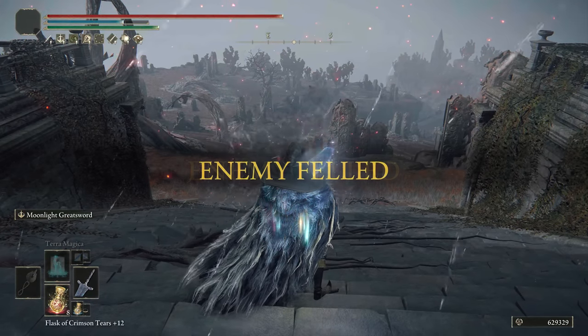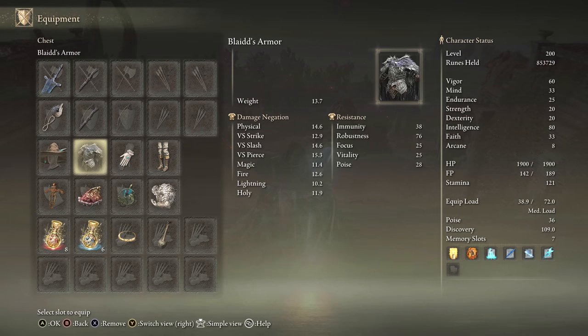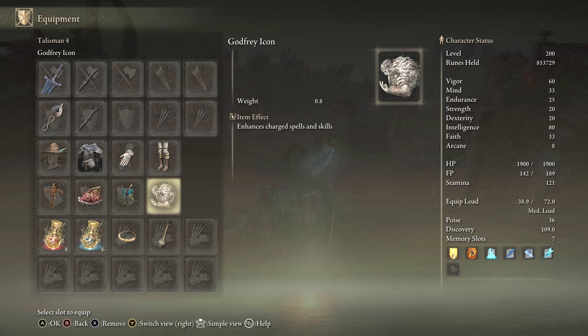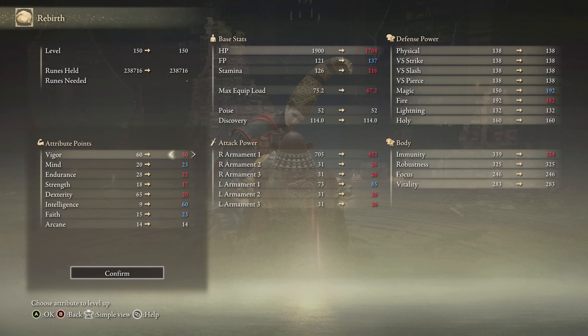An incredibly powerful weapon for a mage. For equipment, we have the Darkmoon Greatsword plus 10, any seal will do. We're using it for buffs, the Spellblade set will boost this Ash, Ritual Swords Talisman, Shard of Alexander, Magic Scorpion Charm, Godfrey Icon because this is chargeable, the Magic Tier, and Faith Tier if you're at 150. For stats, you want to heavily invest in Intelligence — go for minimum Strength — the Beam will scale almost purely off Intelligence and can be boosted by Terra Magica.